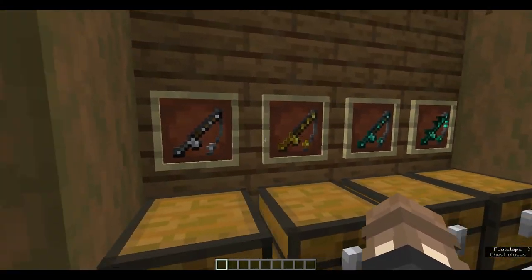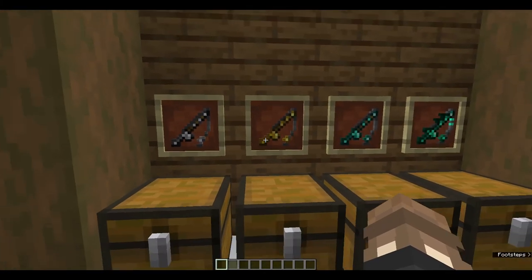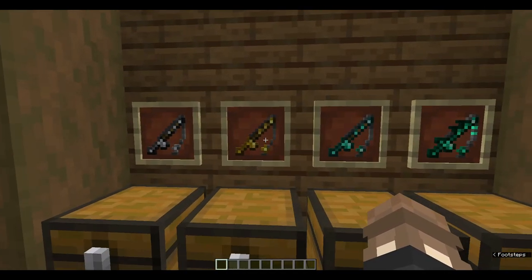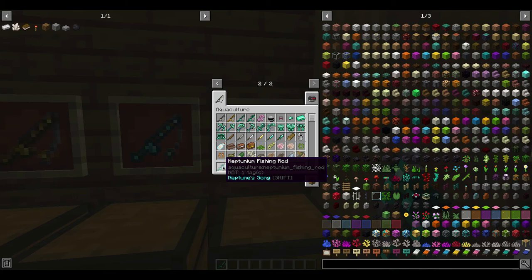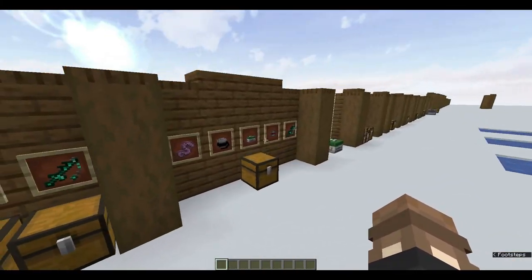These rods increase in durability as you go up in material. The iron rod is an advancement from the default fishing rod, the gold is an advancement, and the diamond is also an advancement. The neptunium rod, however, does have a buff called Neptunium Song, which makes fish more likely to bite — so you'll have an increased chance of fish biting the rod and you catching them, as well as significantly higher durability.